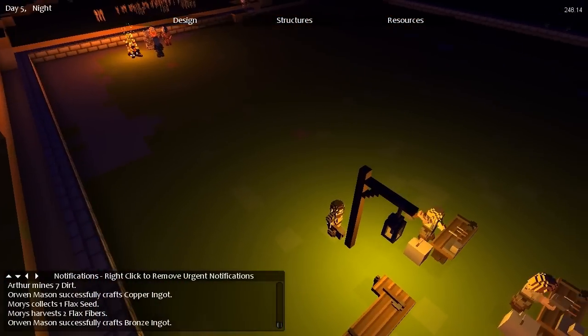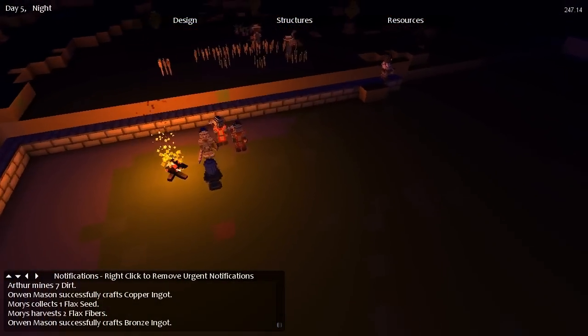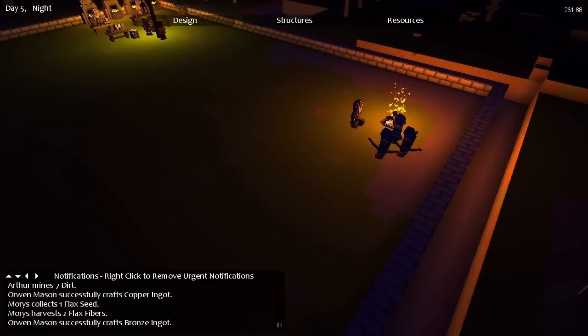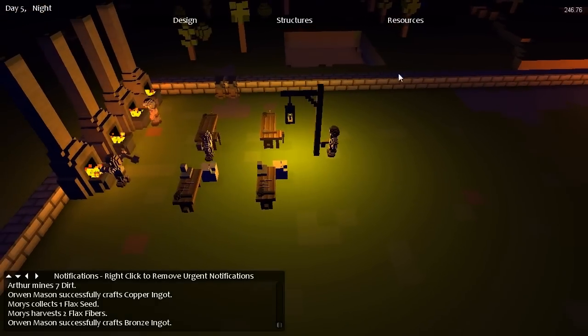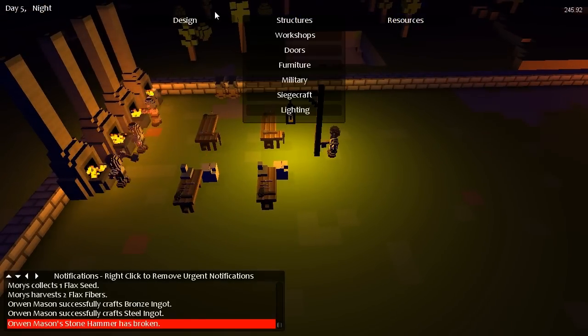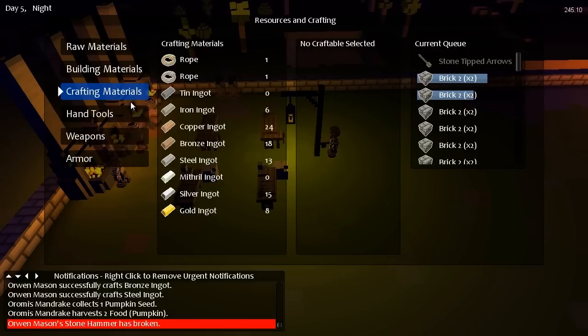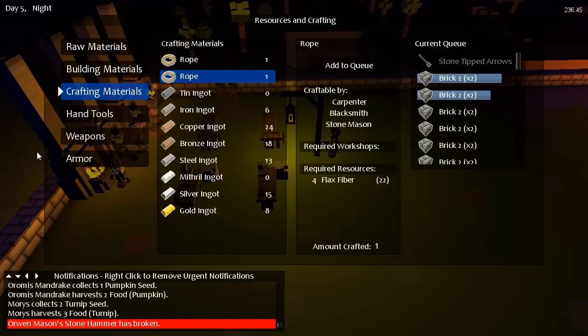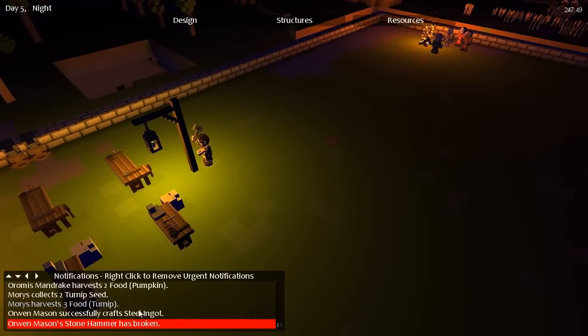Definitely going to need plenty of lampposts inside this fort when we're done. We're getting some flax seeds over there, so maybe we can make some rope. Resources — rope. We can make one, two, three, four, five rope. Awesome.